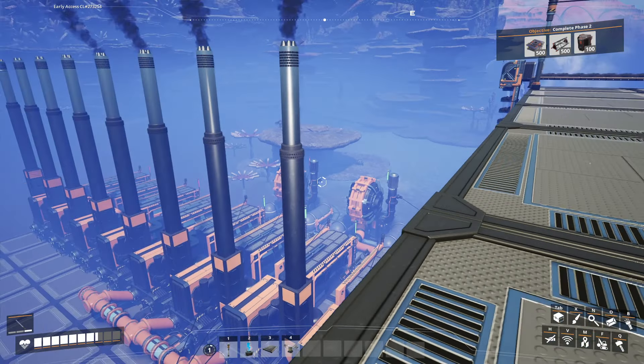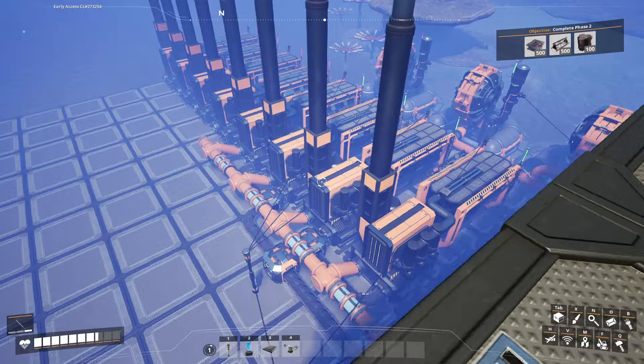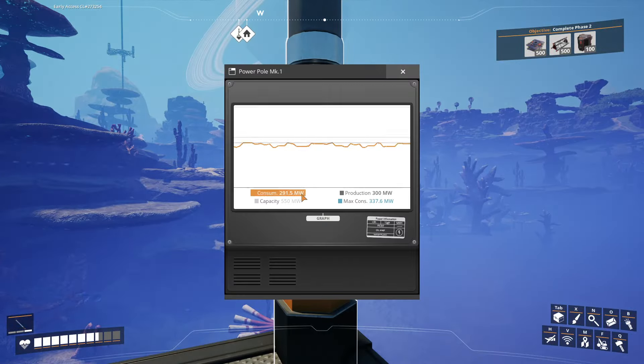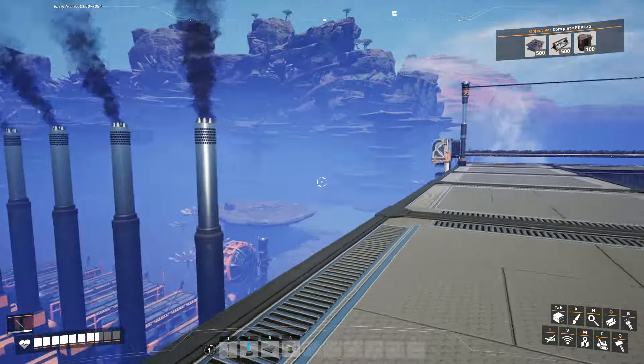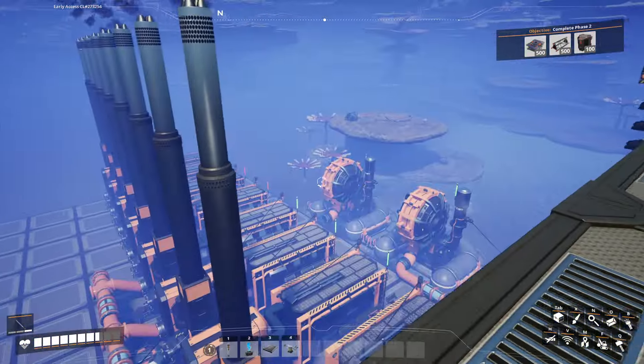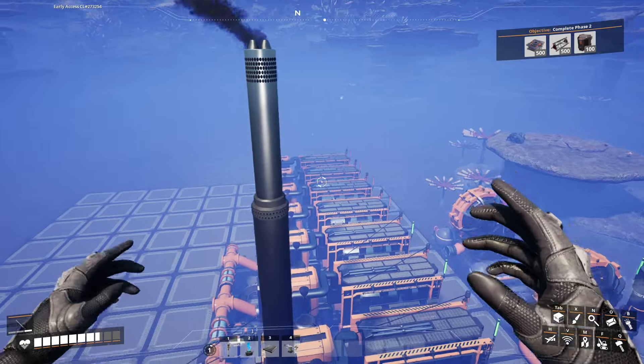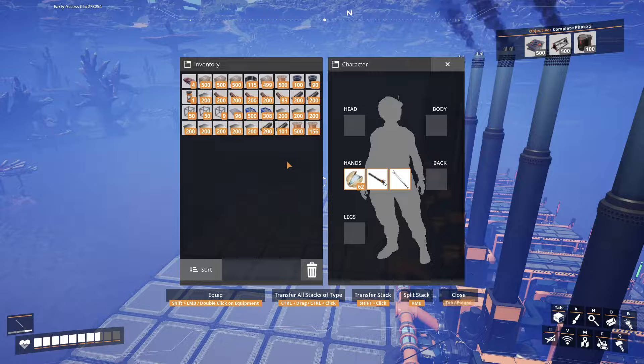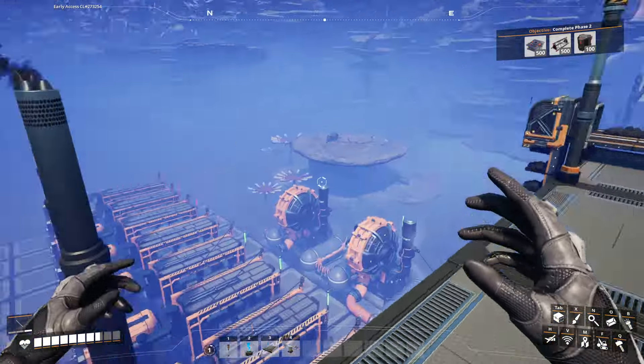We're back over here at our coal generators. The problem right now is we only have four of these hooked up and it's only making about roughly 300 power, which is not enough, especially because our max consumption is over 300. So we're going to hook up these other four generators here. That should get us up to 600, which should be enough to cover most of what we're going to be doing in this video.